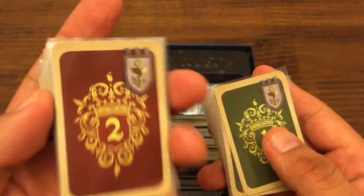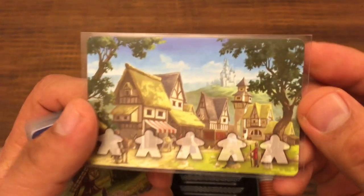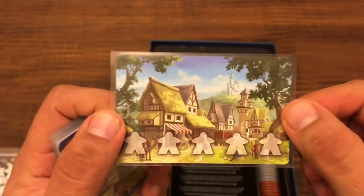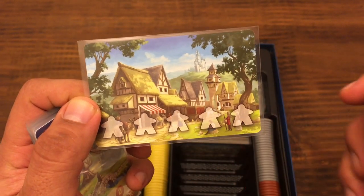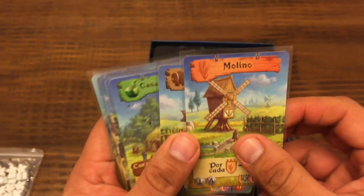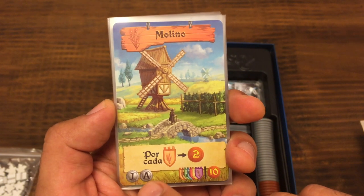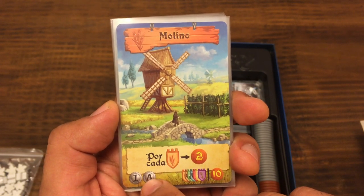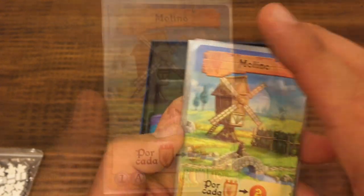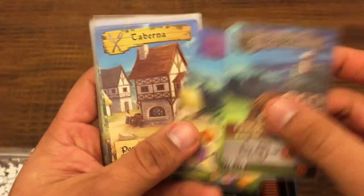33 del mazo verde y 27 del mazo rojo. Vienen 38 cartas grandes: 4 son cartas de séquito, una para cada jugador, donde los jugadores se identifican y ponen sus seguidores. Además vienen 4 grupos de 8 edificios, similares para cada grupo. Los edificios están enumerados del 1 al 8, y en una cara tienen la letra A y en otra la letra B. Primero se juega con la letra A, la versión básica; al reverso está el lado B, la versión más avanzada.